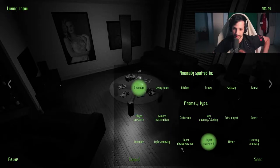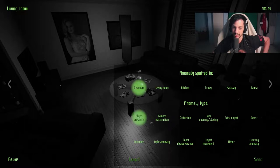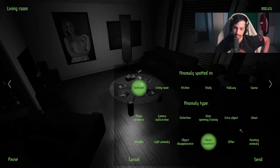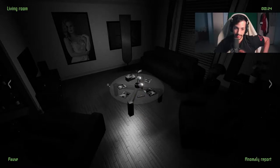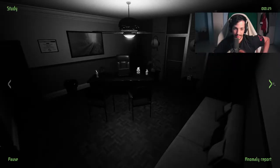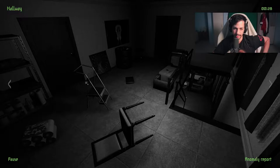Nobody sees the abyss presence — I don't think that's the abyss. Options are: distortion, extra object, ghost, intruder... could be object movement or extra. I don't know. Because nobody would put this — whatever this is, like a mirror or something — right in front of a picture. It takes a few tries until you get better at it. I'm tending to think this is object movement.